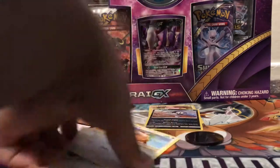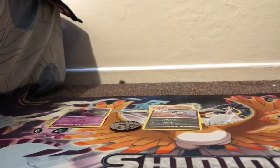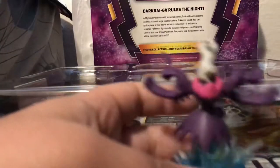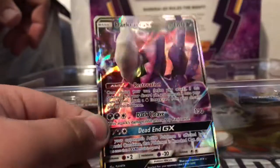Now let's open up the Darkrai GX box. We have our giant piece of plastic. First up, we have this beautiful figure with Shiny Darkrai. I love its green eyes. And then we have the alternate art Darkrai GX shiny version. I love the green eye.